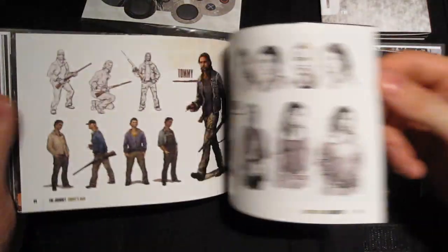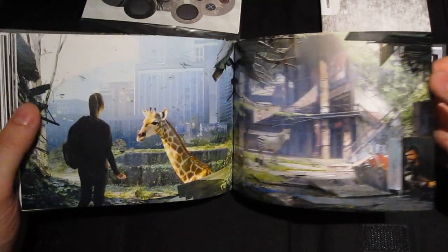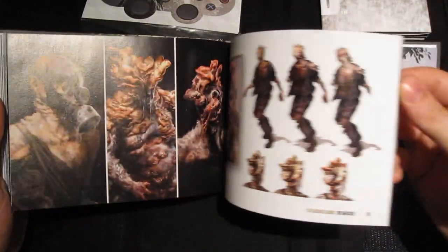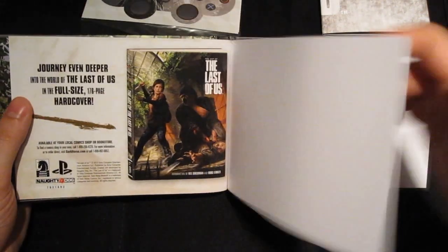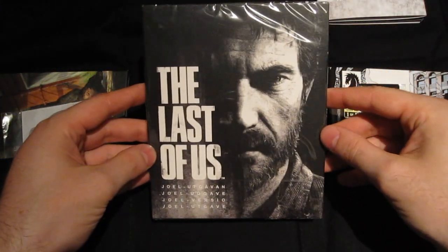Naughty Dog really knows their stuff — really atmospheric. These kinds of characters in an emotion-driven game like this have gone through many iterations, so it's really nice to see the development of the characters. So that was the art book. And then we have the game here, with Joel on the cover. Of course, this is Ellie in her edition.